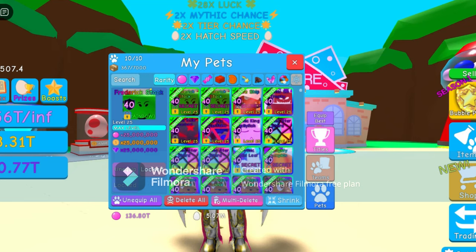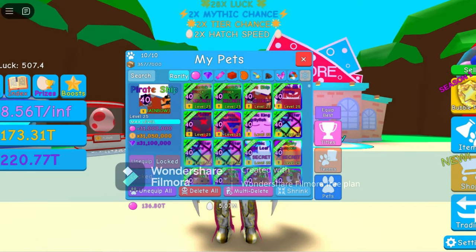I have a Rainbow Frederick stack secret pet at 25 million bubbles, 25 million coins, and 25 million gems. Next up, we got a Rainbow Pirate Ship at 31 million bubbles, 31 million coins, and 31 million gems.